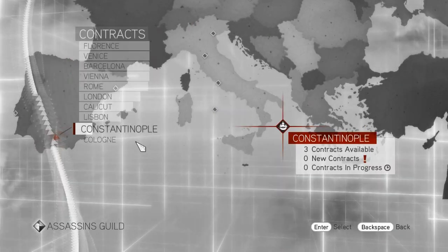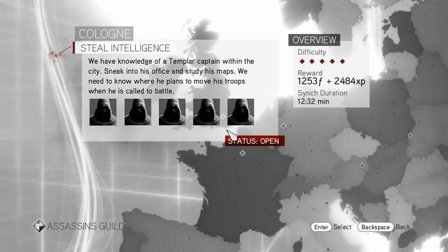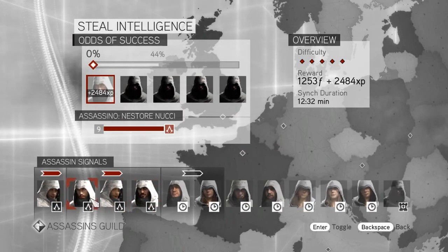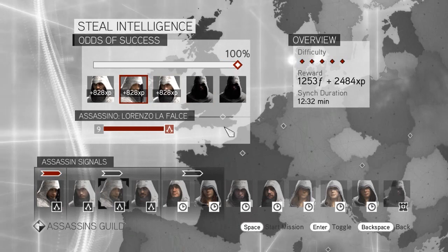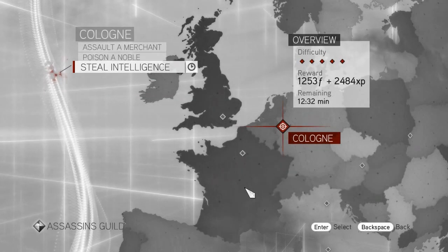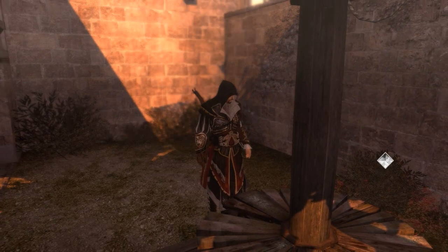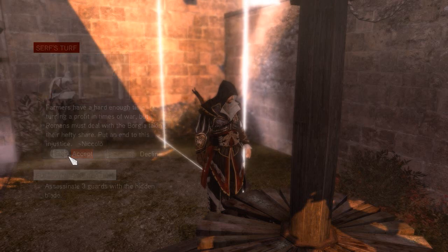Start mission — it's the principle of the matter. I do not like traitors. We need one with at least a thousand florins to be worth my time. We have knowledge of a Templar captain within the city — sneak into his office, study his maps, find out where he plans to move his troops when called to battle. That's gonna take away my ability to arrow storm, but one assassin should be enough. And then we got the mission I can do — farmers have a hard time turning a profit in times of war, but Romans must deal with the Borgia taking their hefty share. Assassinate three guards with the hidden blade.